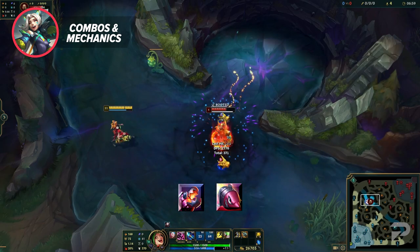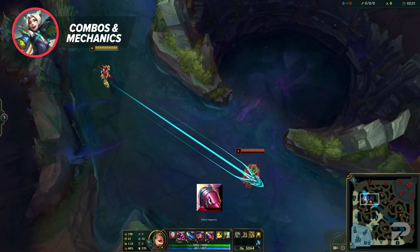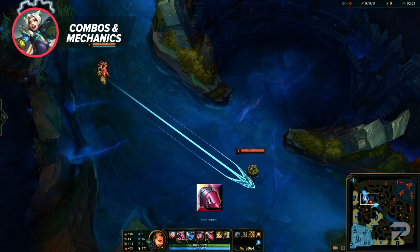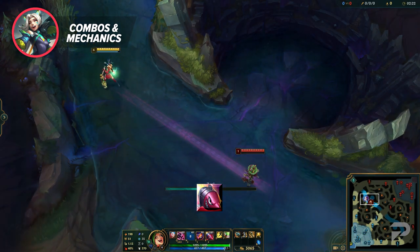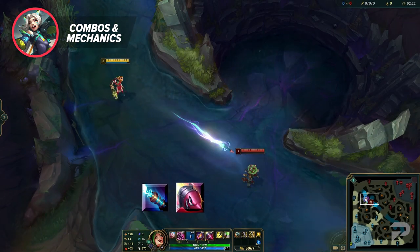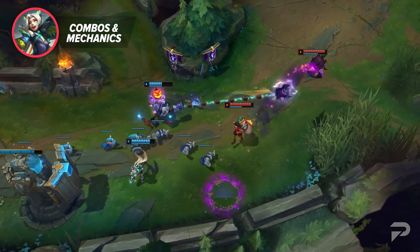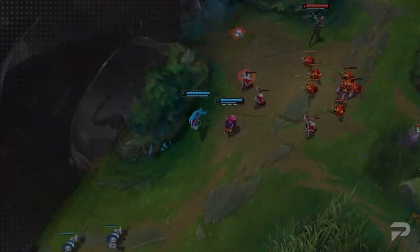If you want to hide your ult's cast, use your E first then immediately press R. You probably know that Jinx's ult does more damage the further it flies, but it doesn't need to go half the map to ramp all the way up. In fact, it doesn't have to go very far at all — the ult reaches max damage at exactly the end of W's range. So if someone is just at the tip of W's range, you can use a W, R, flash auto combo to finish them off in a chase. Honestly, just being good at basic mechanics like orb walking and avoiding skill shots will make you a really good Jinx player, but integrating some of these extra things will take things up a notch.